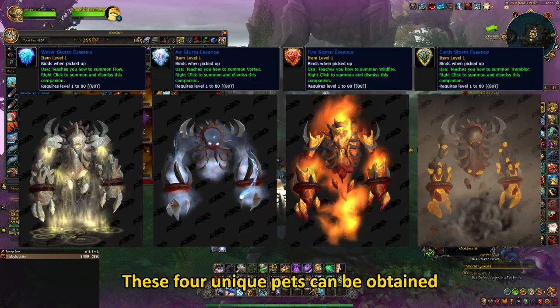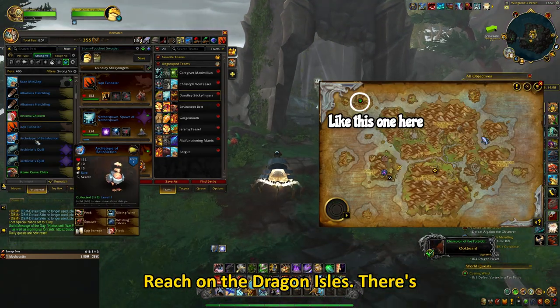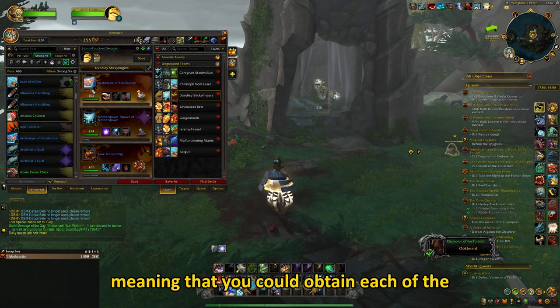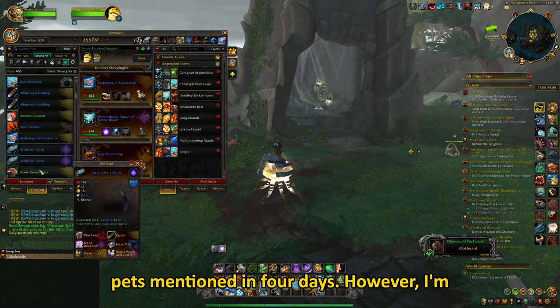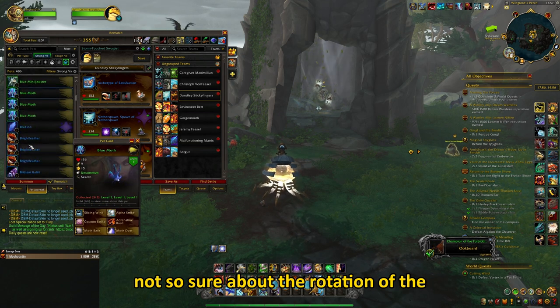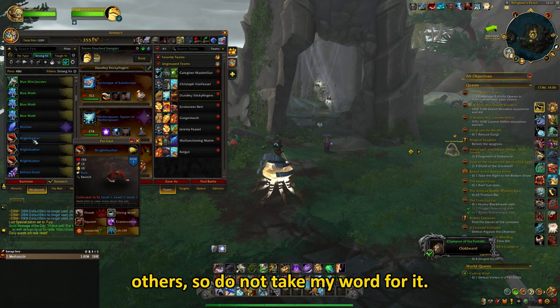These 4 unique pets can be obtained through a world quest in the Forbidden Reach on the Dragon Isles. There is one pet battle world quest each day, meaning that you could obtain each of the pets mentioned in 4 days. However, I am not so sure about the rotation of the quests — some may appear more often than others, so do not take my word for it.